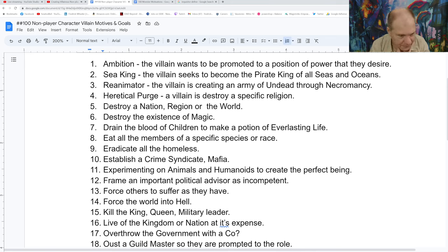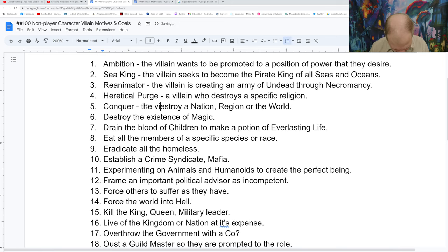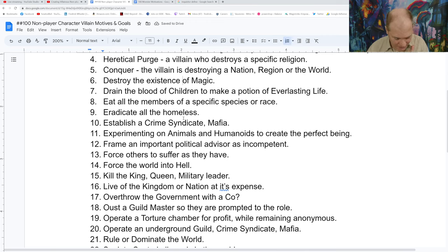Entry 5: originally 'Conqueror' — destroy a nation, religion, or the world. However, after chat discussion, 'Annihilator' is actually more accurate, since a Conqueror typically wants to rule rather than destroy. Entry 6 is still being decided — suggestions include 'Magnus Evictus,' 'Deweaver,' and 'Great Vanishing' for destroying the existence of magic.